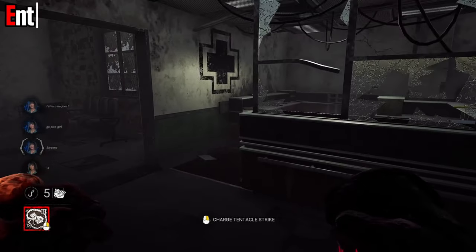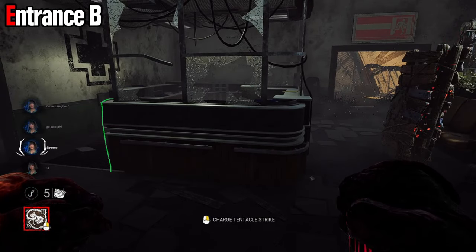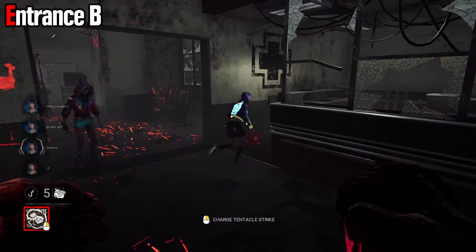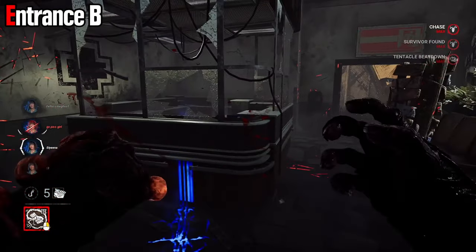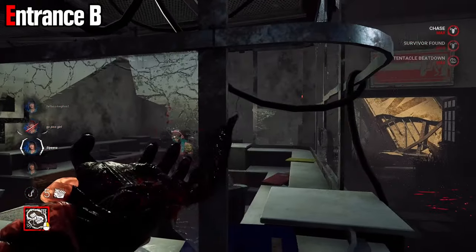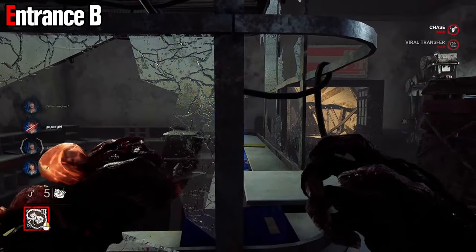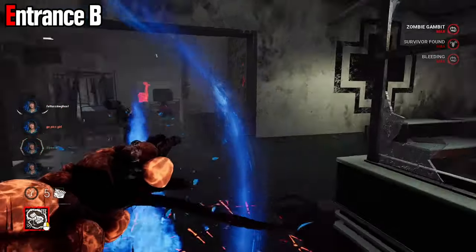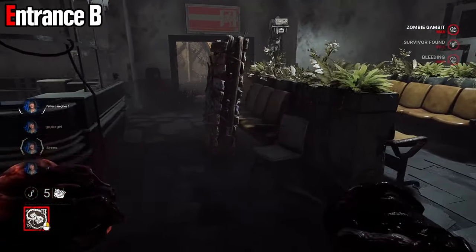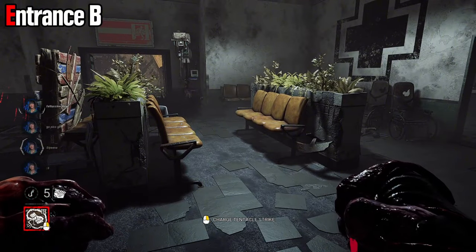Heading over to the other entrance — you will get both every single game because there are two entrances and exits every time. Entrance B has another thing just like entrance A, where you have this little glass bit and these little things, but nothing will stop you from hitting over it. The little metal bits don't stop you either. In tier 3, you can even hit the entire length of it. It's a really nice thing to learn because a lot of survivors don't know you can hit over a lot of these loops. These chairs are the exact same as entrance A.